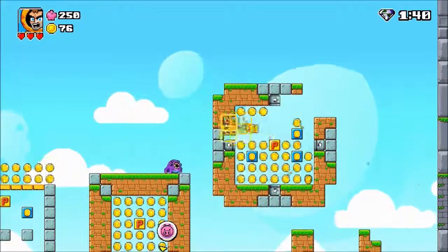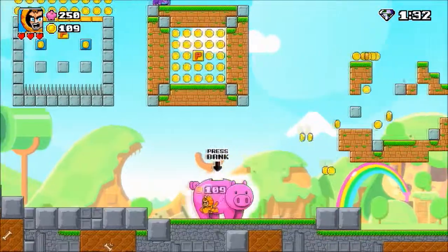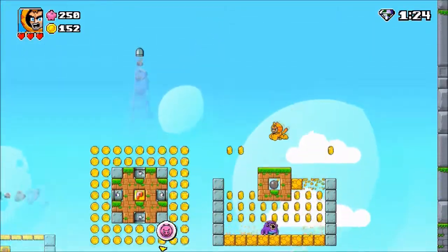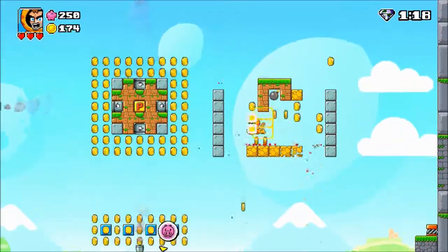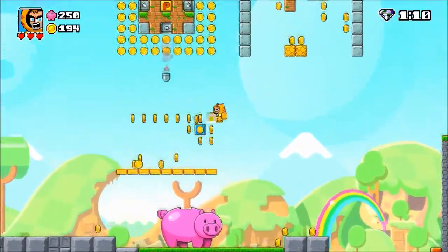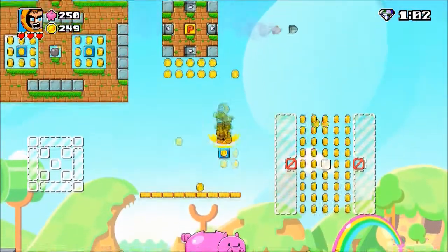That room after you get all the gems — once you beat a level — you're going to go through a little bonus section that gives you almost like RPG upgrades. They could be anything from giving you that double jump, to making the fireball you can shoot bigger or a wider shot, or making your boost more powerful. When you're in midair you can dash across, and there are upgrades to make that dash longer distance and more powerful.